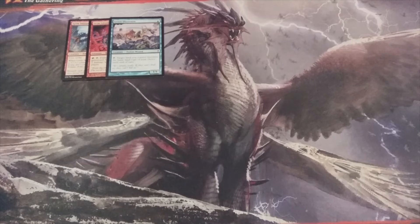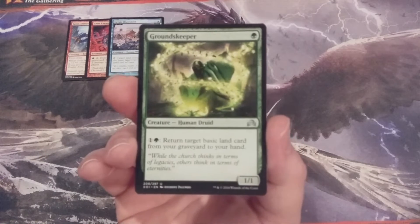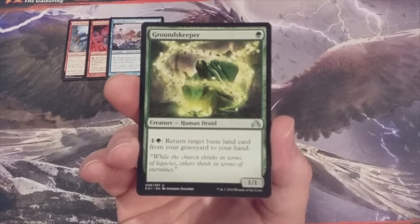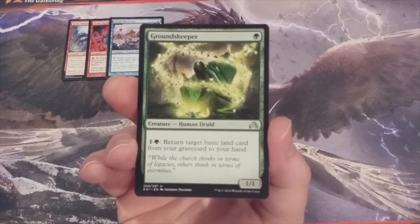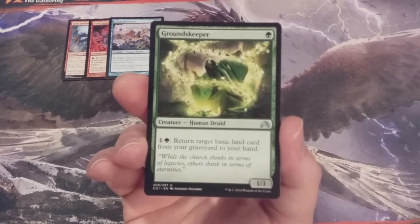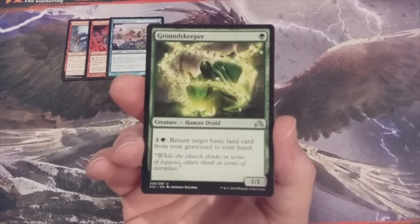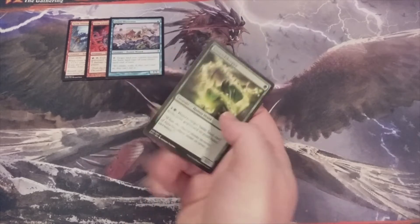We're going from Mono Red to Mono Blue to Mono Green with Grounds Keeper — a 1-1 human druid. We pay 1 and a green, and we can return a basic land from our graveyard to our hand. Make sure you have those basic forest lands in your library, because this will be a great way to get those lands that we must discard each time we summon a creature from the Momir Vig Cube back into our hand, and then use that same land to keep discarding and keep summoning those creatures.